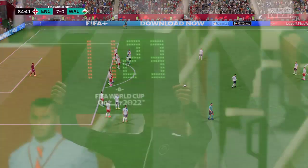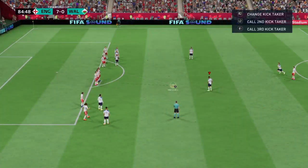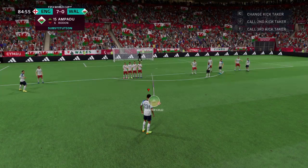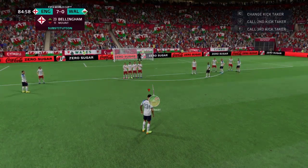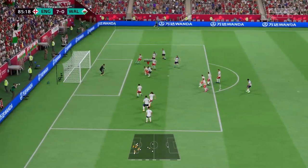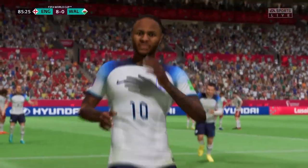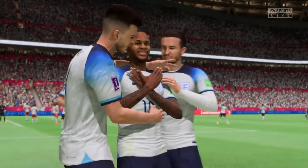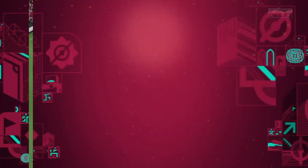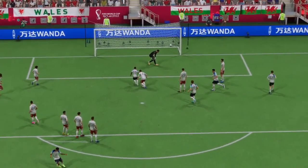Substitution for the hosts: Mason Lodge to be replaced by Jude Bellingham. Is it going to be Raheem Sterling? A goal! We're really being spoiled — this is attacking football at its finest. Well, I have to say, this is a really good goal. Just look how well-balanced he is — he knows he's going to be under pressure, but he shows great composure to hit the target.